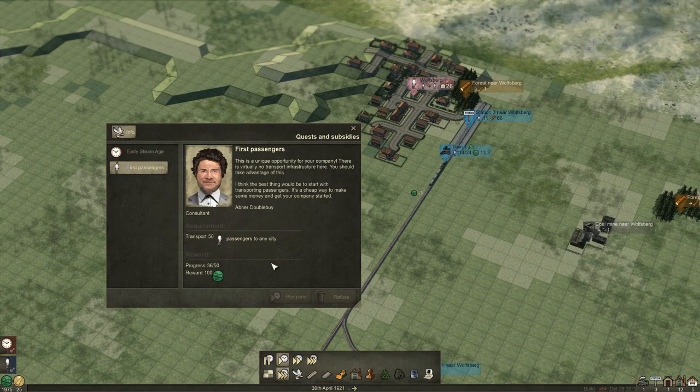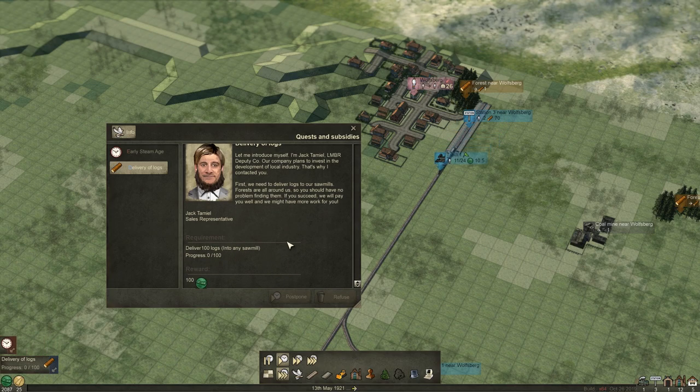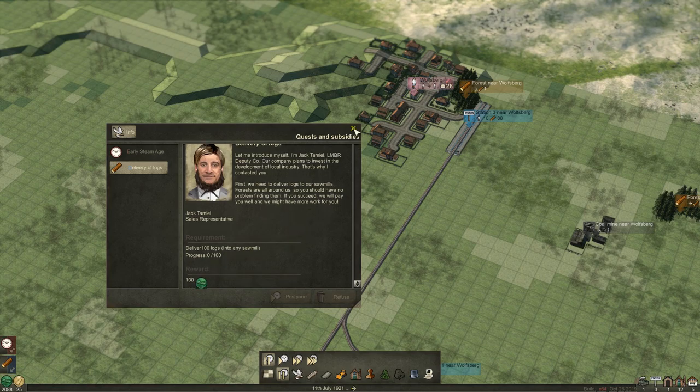This hopefully should be our last stop to get this done. We've completed that. So here we need to transport - let me introduce myself, I'm Jack, whatever the hell that is. Our company plans to invest in the development of local industry, that's why I contacted you. First, we need to deliver logs to our sawmills. Forests are all around us, so you should have no problem finding them. If you succeed, we will pay you well and we might have more work for you. So the more of these you do, the better.